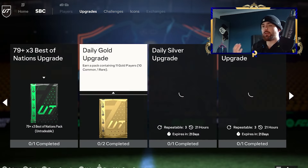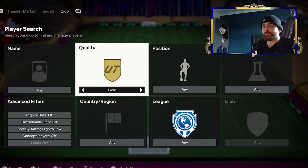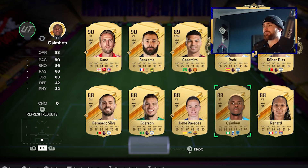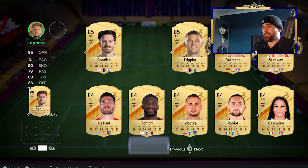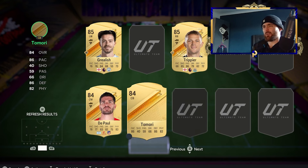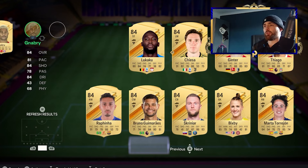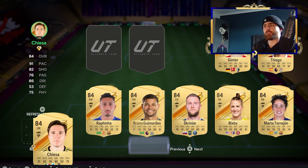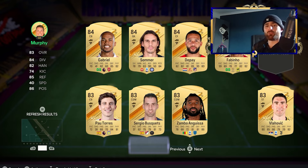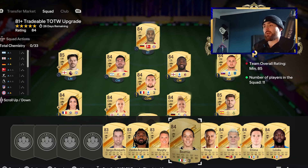And of course, if you haven't done it already, there is also an upgrade SBC which is also guaranteed profit. If you head over to the tradable Team of the Week SBC — I know this isn't an SBC video, but when the profit is there I have to show you guys, because I am a man of the people. The SBC itself costs around 25k, and the cheapest in-form is 37k, so there's a big minimum profit there. You've also got potential for a much higher max — someone in the comments said they got an 80-something rated in-form and got like 70k from it, which is almost tripling your money.